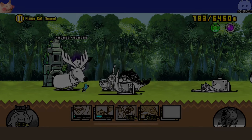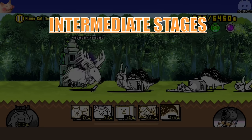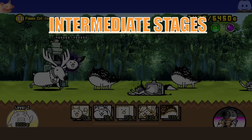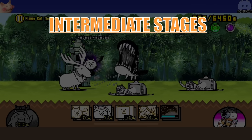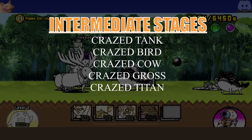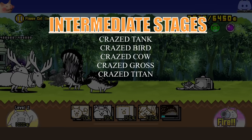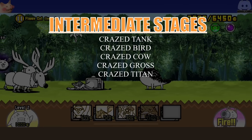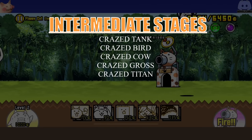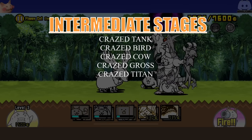Moving on into the more intermediate stages — these are stages that require a bit more investment and possibly stages you might need to prepare for ahead of time. The stages in the intermediate category are crazed tank, crazed bird, crazed cow, crazed gross, and crazed titan. This is the second batch of stages that you should try to go for after doing the first batch. Make sure to watch this whole video because we're gonna dive into even more detail on the specifics later on.